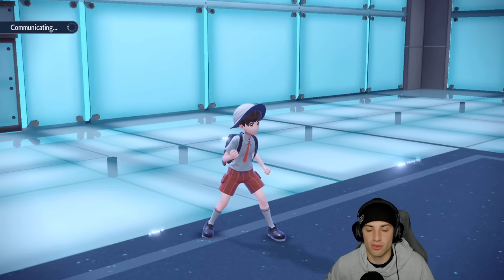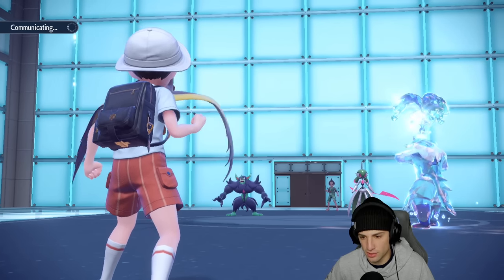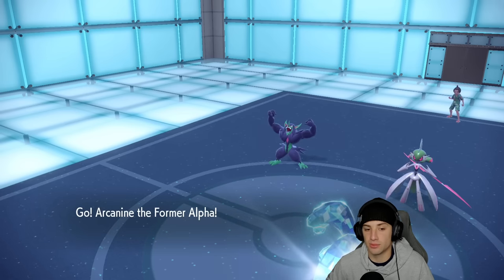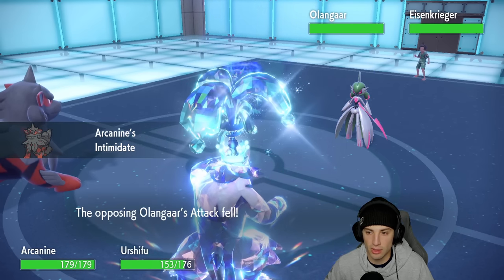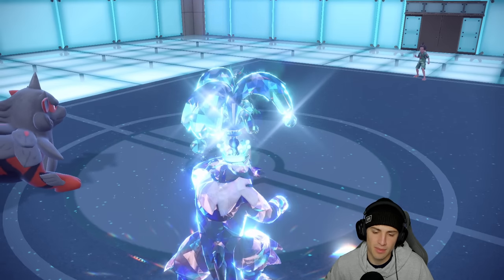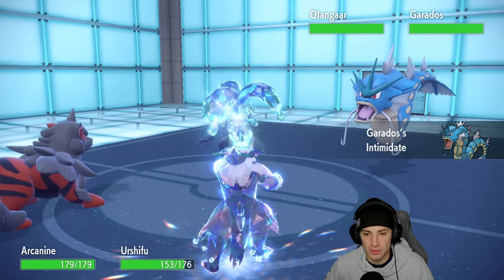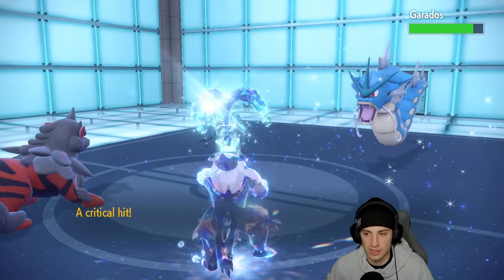Fake Out plus Frisk on Grimmsnarl - that's odd, you don't see that too much. First turn Prankster, and then they Tricked me and gave me a Choice Scarf. So Kilowattrel is Choice Scarfed now and we hard swap him out. Arcanine comes out and Intimidates these guys - Grimmsnarl is physical attacking for the most part and Iron Valiant is usually half and half. The opponent withdraws and brings in Gyarados for a big-time Intimidate, but luckily Urshifu's Surging Strikes crit so the attack drops don't really matter.